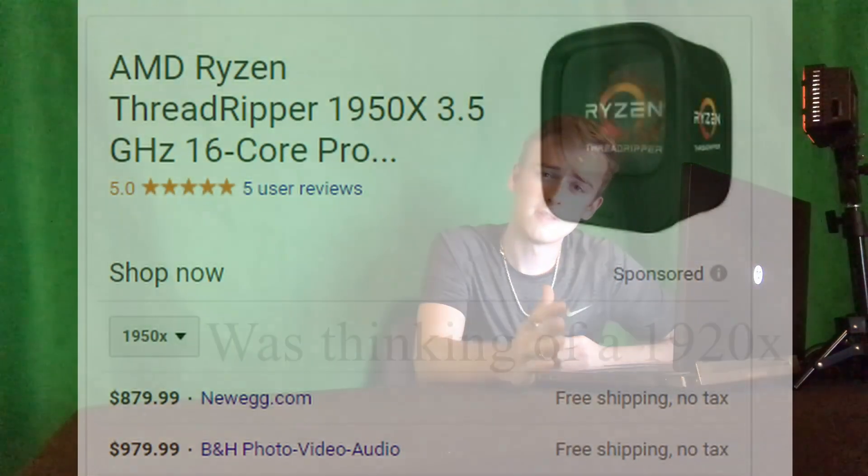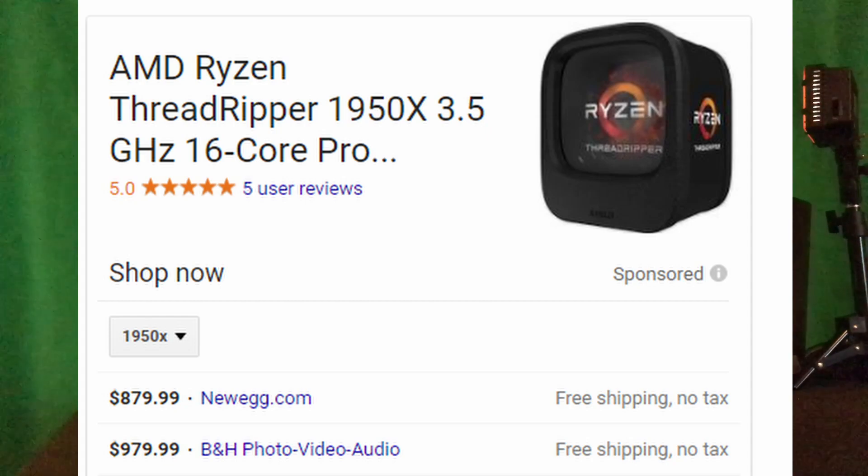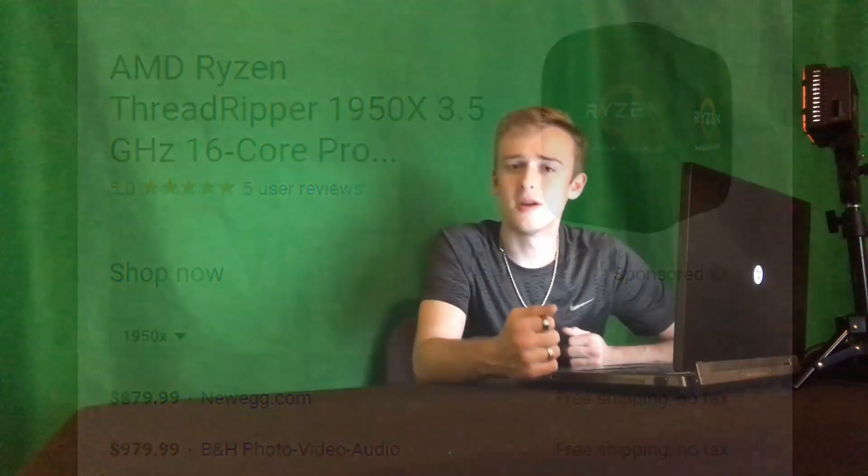Next up, let's talk about the discounted Threadripper price — you're getting a hundred dollars off. I'm not here to advocate for what product you should buy; I personally prefer performance for price, but whatever you like is fine. Just know it's a hundred dollars off, so it's around $800. It's 16 cores, 32 threads, and a lot of processing power. I use my Ryzen 1800X for video editing and I'm happy with it, but a hundred dollars off is a really good deal.